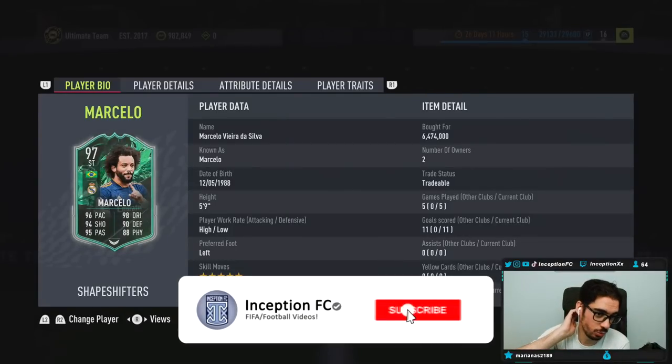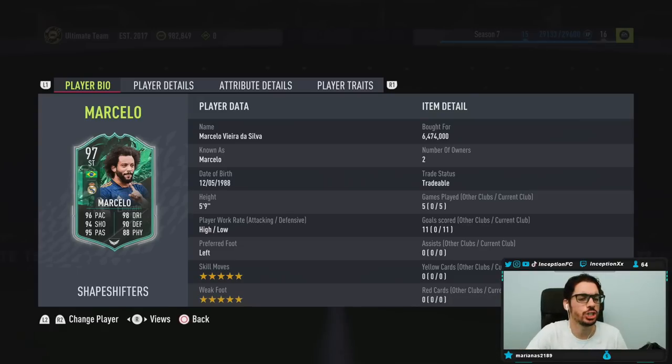Hey guys, what's going on? Inception here and welcome to another video. Ladies and gentlemen, today we have the Shapeshifters Marcello to review. This card looks really good, to be fair — looks really, really nice in multiple areas. We're taking a look at someone who is 5'9", high-low work rates, left-footed, 5-star skills, 5-star weak foot. So obviously with him being in the striker position, we got to try him out in that area because he looks pretty saucy.